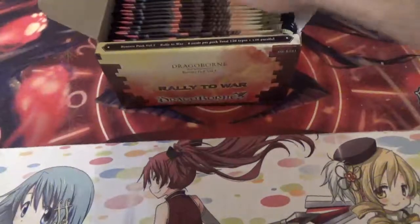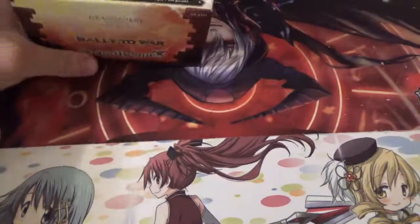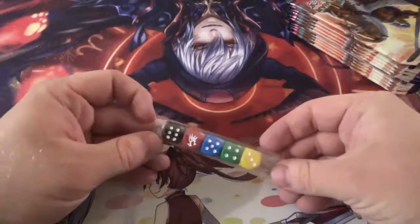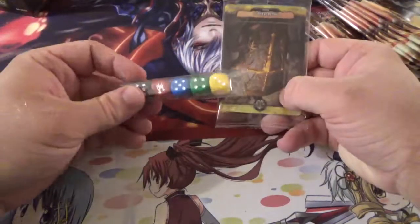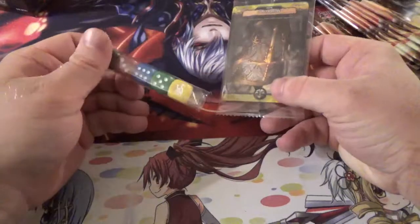I'm just going to pull out the packs. It's 20 packs per box, 8 cards per pack. Each box comes with dice and a set of the banners right here. So that's what each box comes with. And it's Bushiroad, so you have to use the official dice — you basically have to buy a trial deck or a box to get the official dice, at least right now.